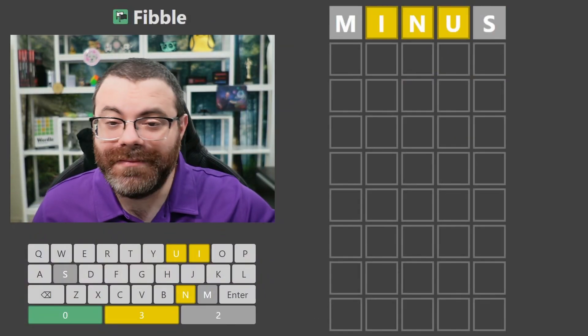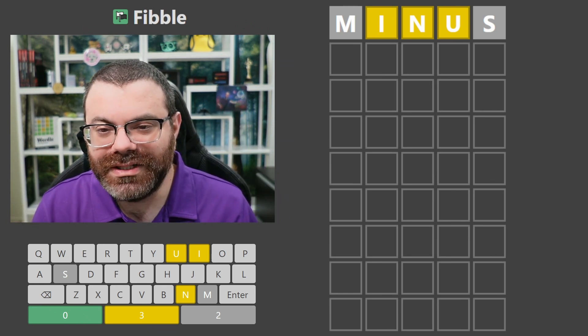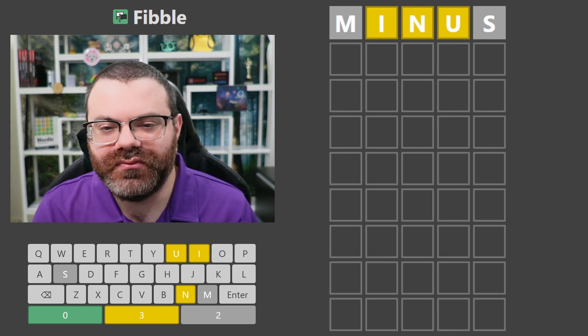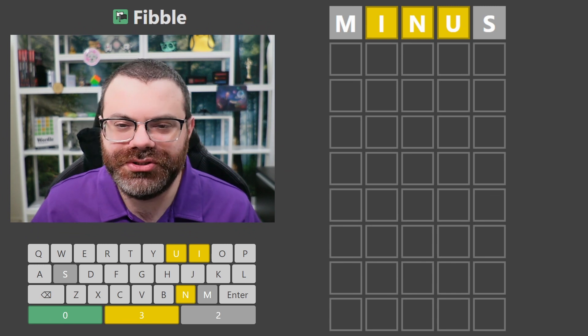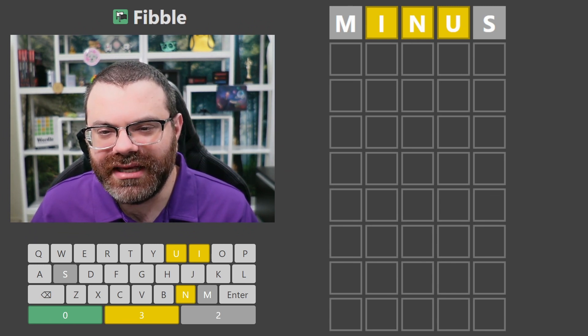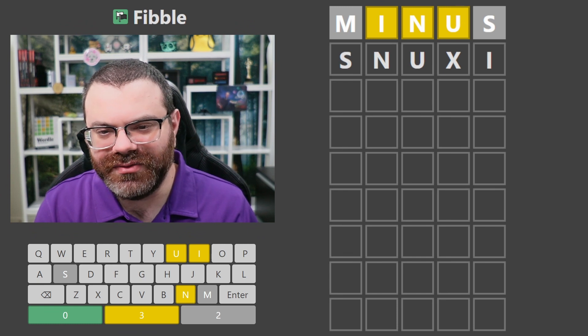Let's do Fibble. The way I play Fibble is in hard mode where I always try to go for an answer. That means we need to identify a lie - we just have to pick one. I'd normally choose to include one of the grays, but we have three yellows here, so I'm not sure if I can include them. Maybe I can do something like S-N-U-I, but it doesn't seem to work.